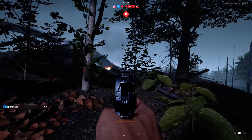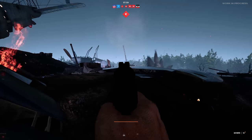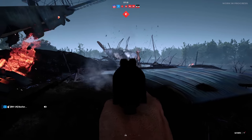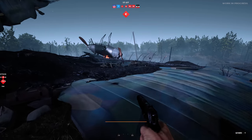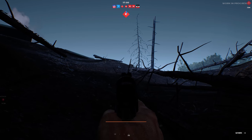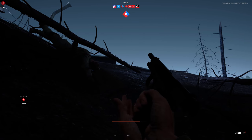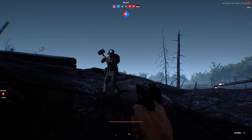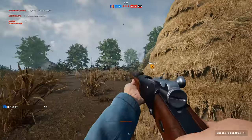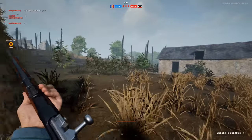Be aware of your character model and surroundings. Some German models have a red hat and all French models are bright blue, which can work for or against you. On Passchendaele the grayish German camo helps, but a red hat stands out like a sore thumb. As a French player on the Frise map the colorful settings help you blend in, whereas the dark German uniform on bright vibrant maps puts you at a disadvantage. German uniforms work well indoors using shadows; French uniforms work well in bright environments like Frise.